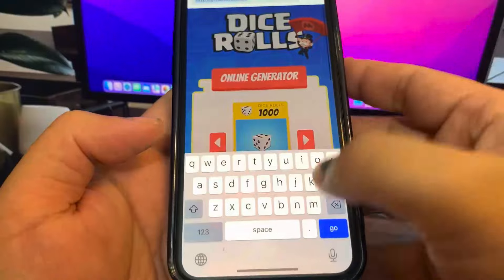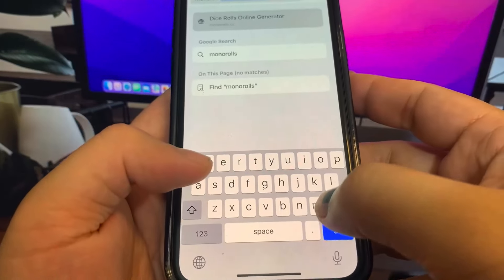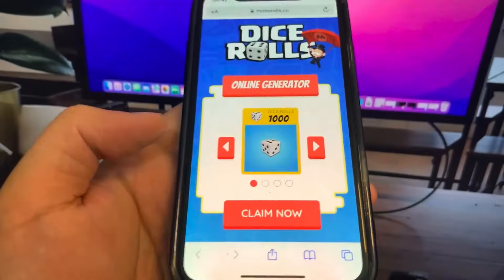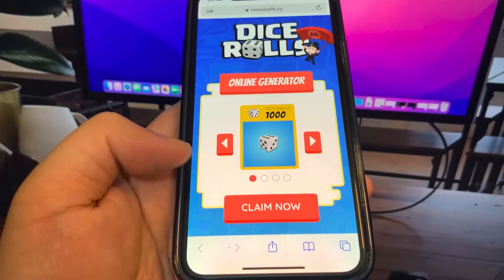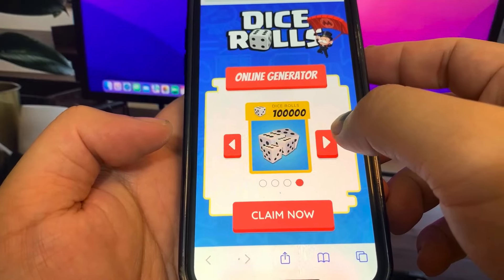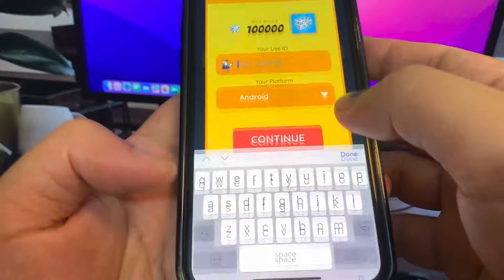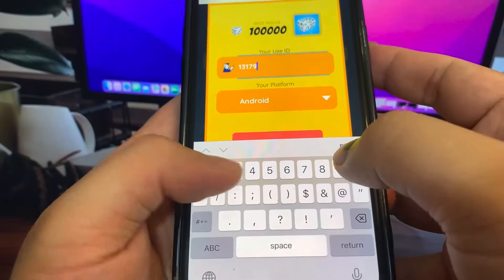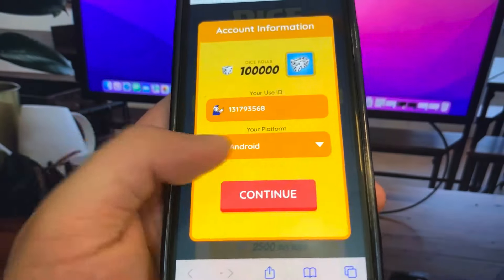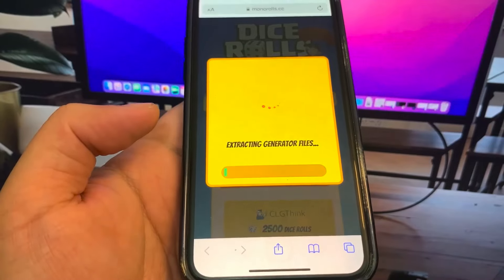What you want to do is get on your phone and go to this website: monorolls.cc. So let me just type it in — it's a pretty cool website. Once you're on the site, we're just going to choose how many dice rolls we want to add to our account. I'm just going to pick them, press 'Claim Now', and now we just have to wait for it to load. Now we're going to be asked for our username and platform ID — press continue and just wait for it to load.